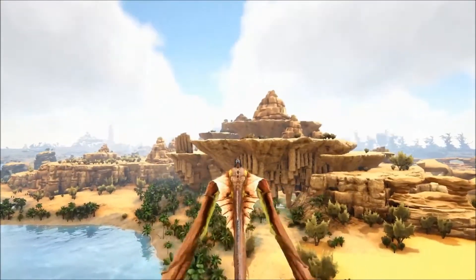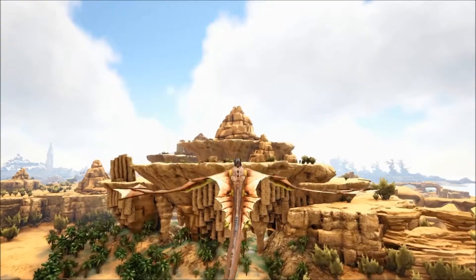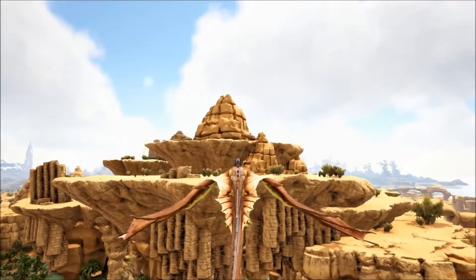The safest route to approach is right here along the coast. I'm just gonna follow the coast in, and you see that small rock formation that I'm pointing out? That is right where the Artifact of the Krag is.